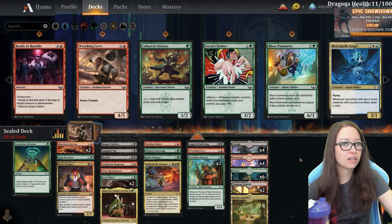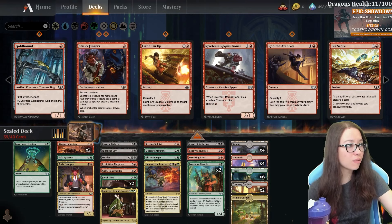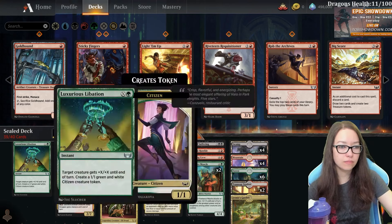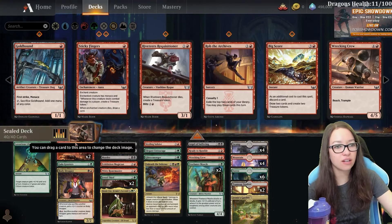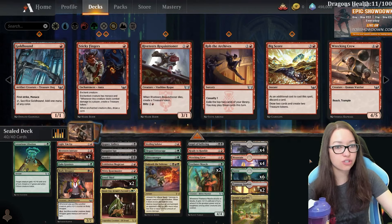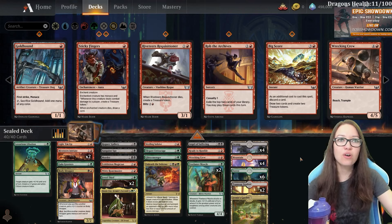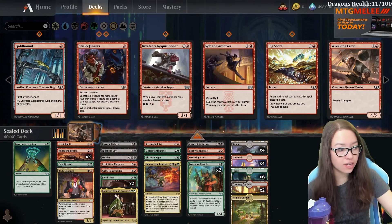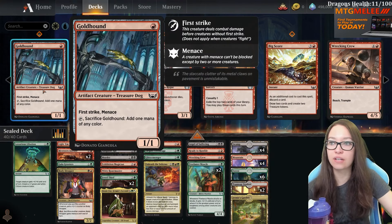We're definitely going to do Ready to Rumble - we need some extra removal. I'm kind of interested in a Light Them Up - it's not great, you know, this is like the world's worst Shock but whatever, that's the world we're living in. Gold Hound is kind of an interesting card, it's a little harder to cast in a three-colored deck. I rated it kind of low in my set review and during the pre-release I had someone play it on the play curving out and it still wasn't super fantastic.